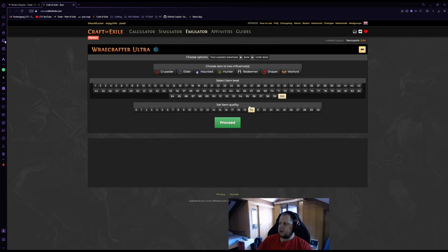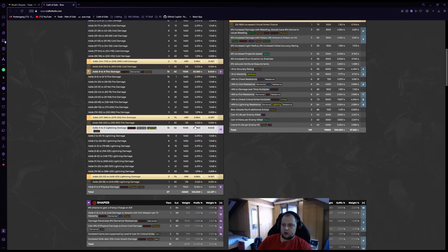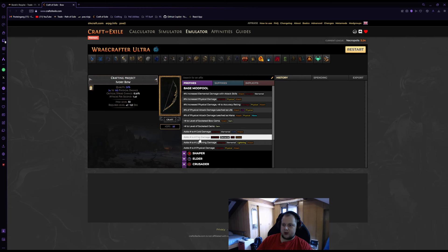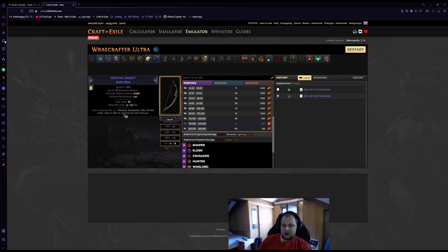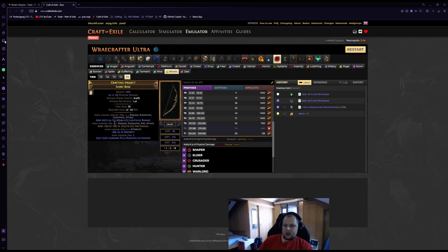We're going to use any of these three bases and look for an item level 82 — that's what we need to hit T1 on the calculator. We want any of the three elemental mods, preferably lightning or fire, fractured as a T2 or T1. So we start with a T2 fracture on an item level 82 bone, ivory, or spine bow. The next step is to essence the bow. If you have a fractured fire, use an essence of wrath for lightning damage. If it's fractured cold or fractured lightning, use an anger essence to guarantee fire damage. We roll for guaranteed lightning on a bow that already guarantees fire, until we hit a high cold.